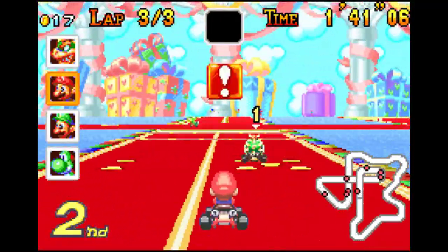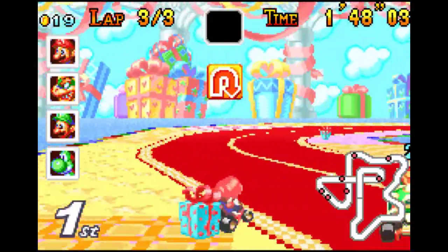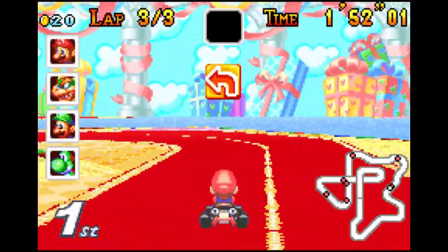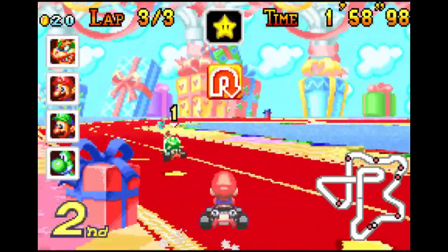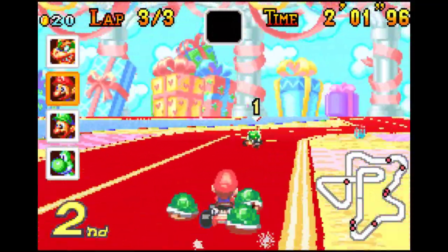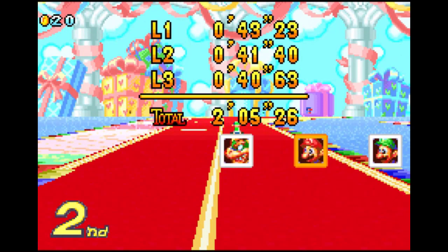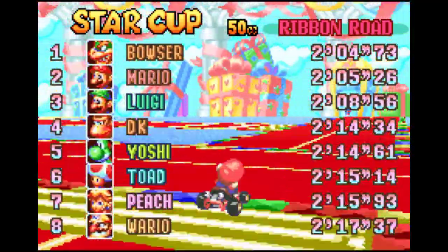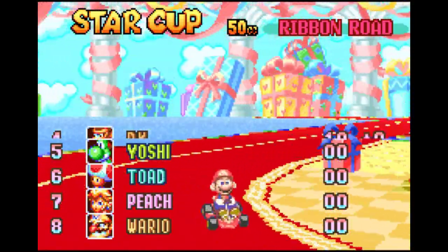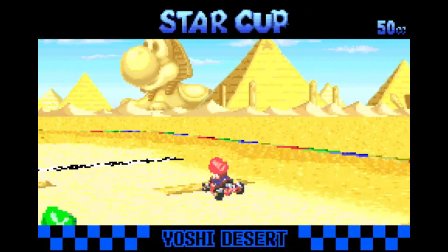Bowser pasa a ser el primero, pero si quedáramos así con Bowser primero, nosotros segundo y Donkey Kong tercero, tendríamos una situación bastante empatada en la clasificación general. Vamos a ver si conseguimos colocarnos en primera posición en este último tramo. Intentamos acertarle con los caparazones verdes pero no ha habido manera, así que quedamos segundos. Como Donkey Kong encima ha quedado cuarto, la clasificación ha cambiado totalmente: Mario y Bowser empatados con 12 puntos y Donkey Kong a 10.